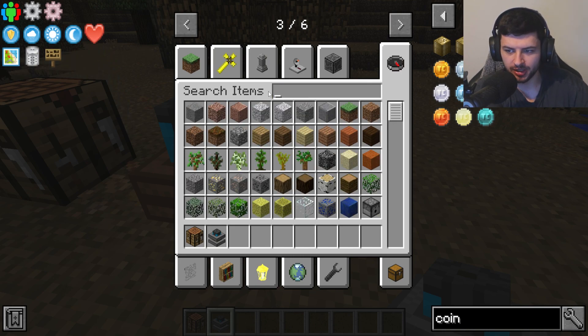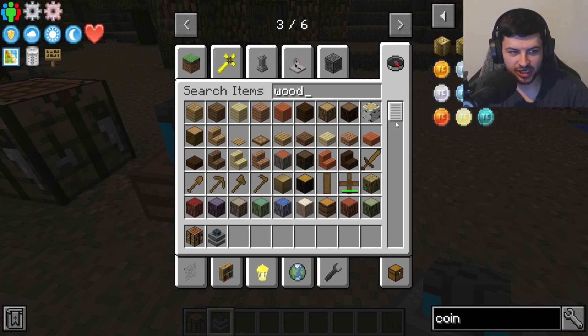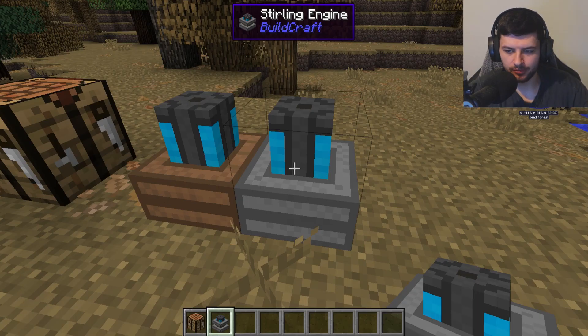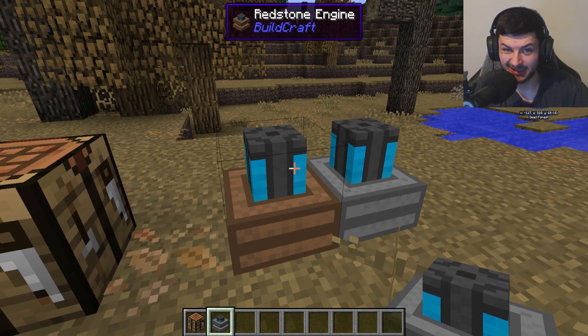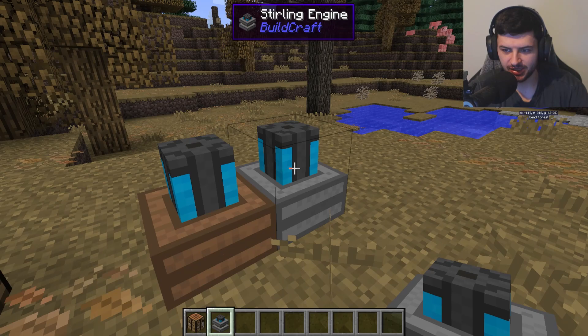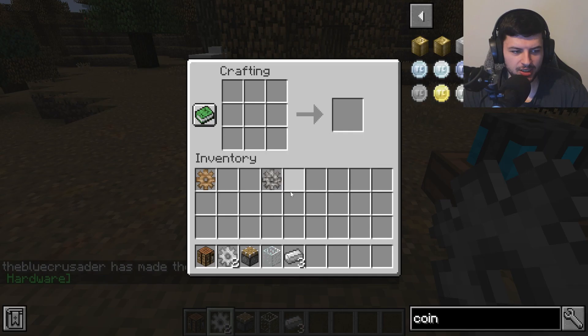The sterling engine runs on burning items, so it needs constant refueling. Items you can use include lava buckets, coal, charcoal, general wood blocks and planks, sticks, saplings, crafting tables, chests, and bookshelves. Basically anything a normal furnace can burn will work. It also still requires a redstone input, like a lever or a switch.